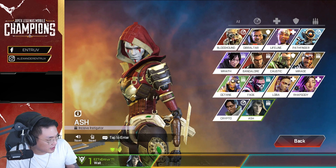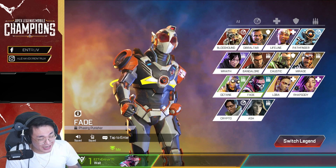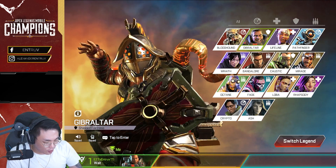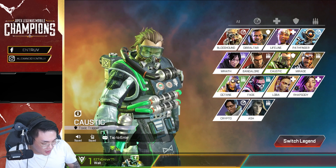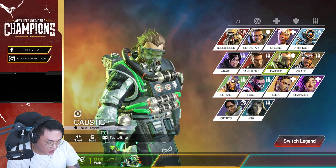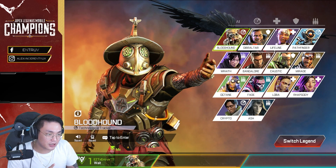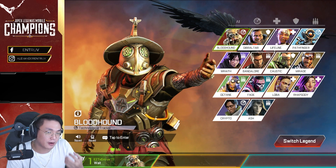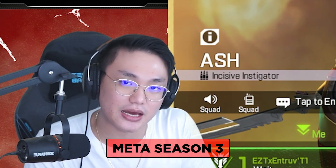The top picks that will dominate: Ash will be used frequently. Lifeline, Gibby, Bloodhound — Bloodhound will be the most used. My top 3 predictions: number one, two, and three — Ash, Caustic, and Bloodhound. These three legends will be the most OP in Season 3, and everyone will be using them. That's my prediction about the meta for Season 3.